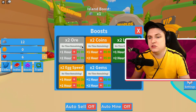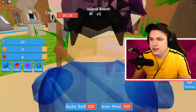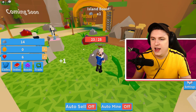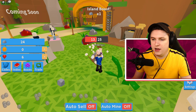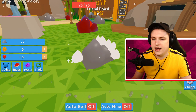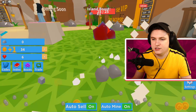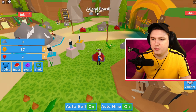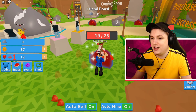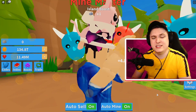There are boosts available - two times coins, two times luck, two times XP, two times gems, pretty basic. Looking at the rocks over here, right now we do like one damage. You mine rocks and they're not infinite, which is interesting. But of course I can auto mine, which is very nice - it just keeps on clicking permanently so I can go to any rock and mine it until I'm done.